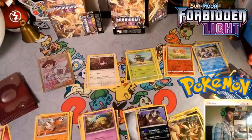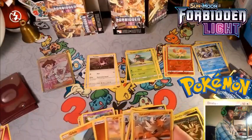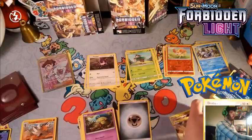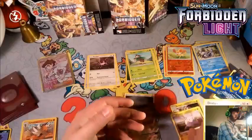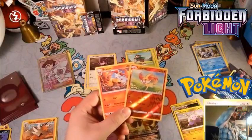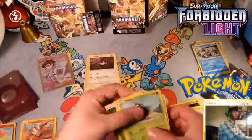Pangoro we could possibly use because I believed we had Pancham, but we did not get a Pancham, so that's a card we can't use. Metal energy we might include for Ultra Necrozma but maybe not. We have Fennekin's evolution line but finding a complete individual evolution line is kind of difficult.